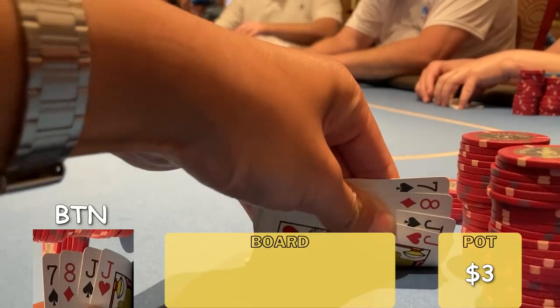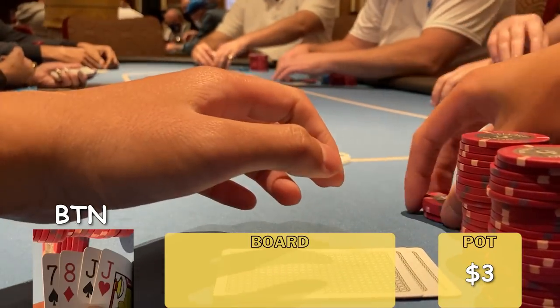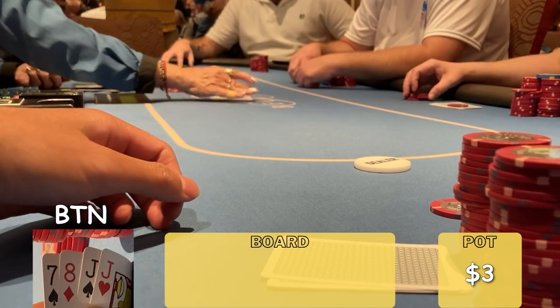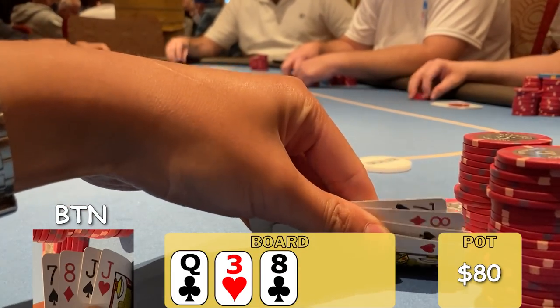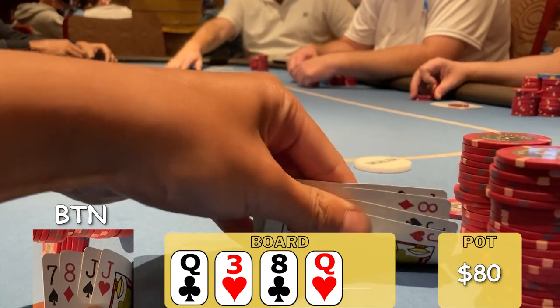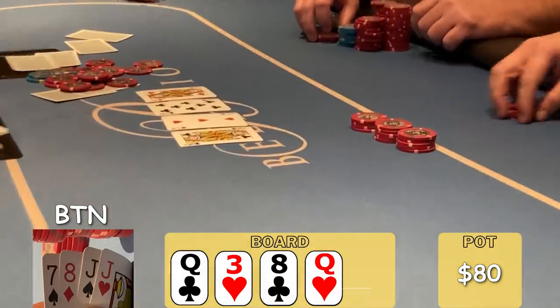Next, we're on the button with JJ87 single suited to a jack. One limper, two limper, we pot it to $25. Big Blind and second limper call, three ways to a flop in position. Flop comes Queen, 3, 8, 2 clubs. It checks to me — pesky Queen — we check it back. Turn is another Queen and brings in another flush draw. Big Blind checks, middle position bets pot, and we fold our Jiggities. Feels much cooler folding four cards instead of two, though.